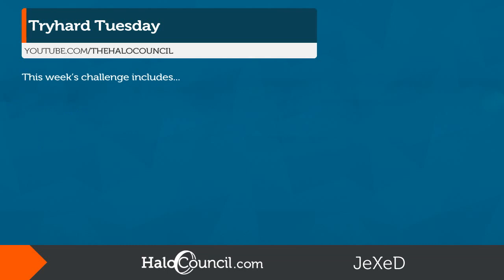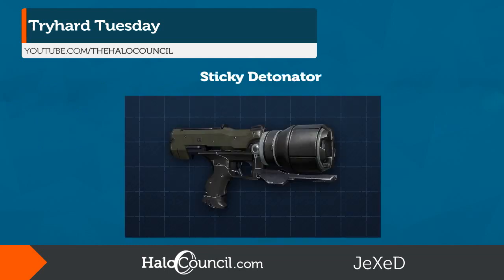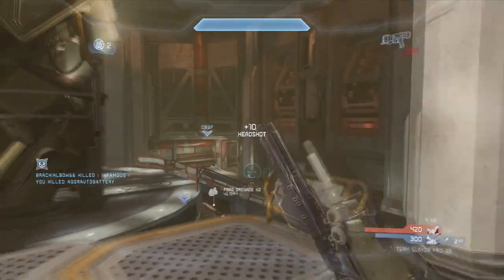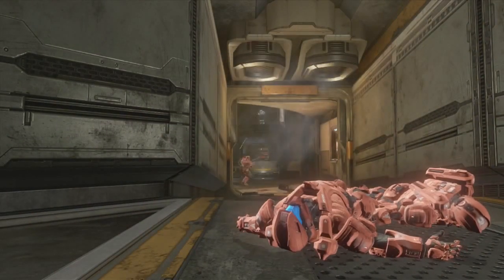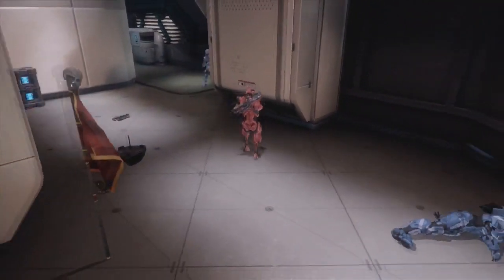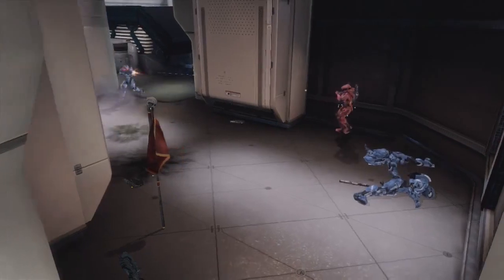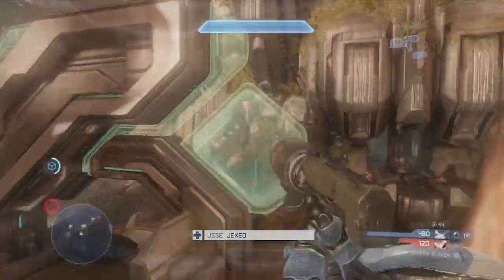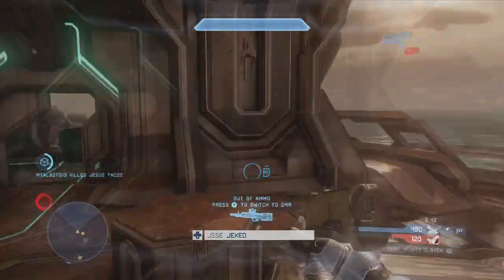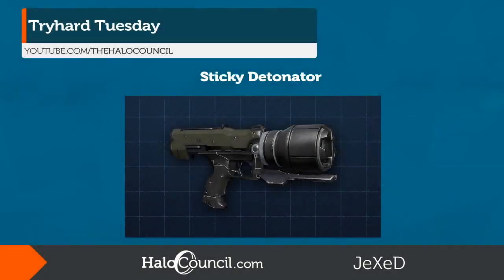This week's challenge includes the sticky detonator. I want to see your guys's dirtiest sticky det play. I'm gonna keep it broad this week so you guys can pull this off a number of different ways. Here are a few examples — you could go for the classic multi-kill, maybe get a solid close-range flag stop, or just pull the Johnny Long Bomb cross map. There are a bunch of other ways to get kills with the sticky detonator, so I'm looking forward to some creative submissions.